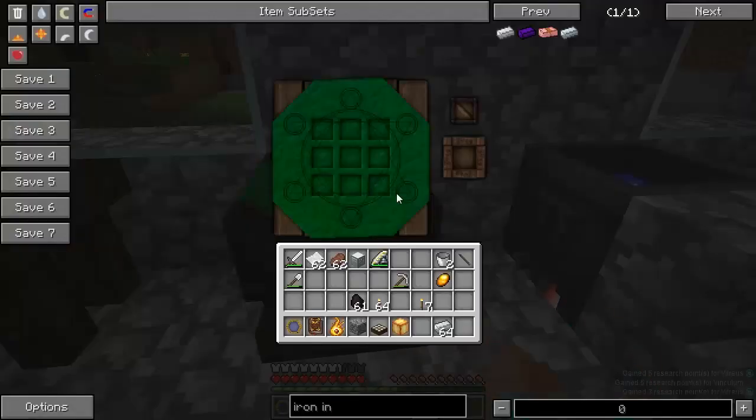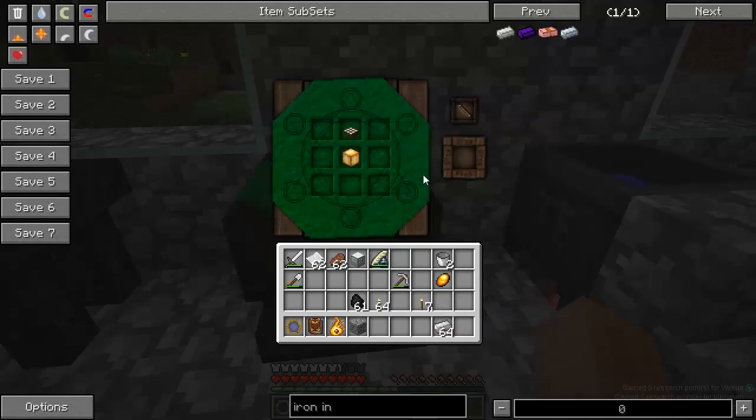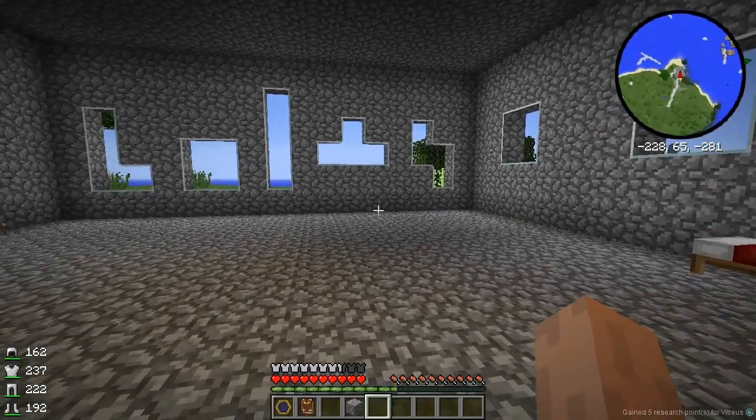Now we go over to our arcane work table. We have to put our wand in the wand slot. We need the amber block, the daylight sensor, the two pieces of iron, and the niter. And it says we have insufficient V. What's V? We haven't even talked about that yet. You can see these flashing symbols, so we're going to have to figure out what V is.